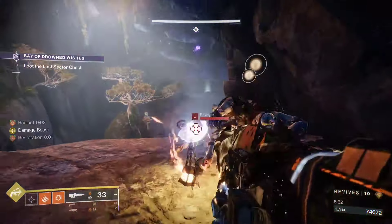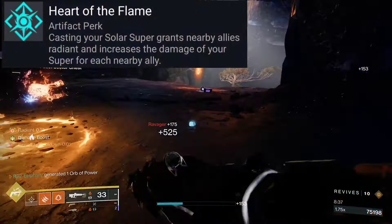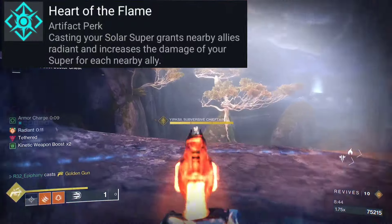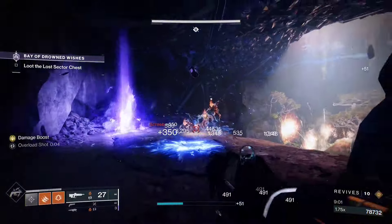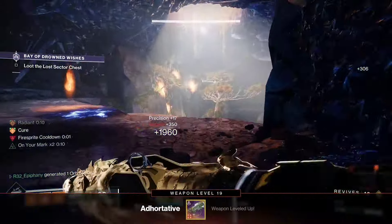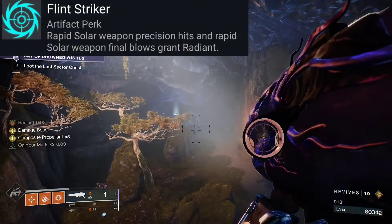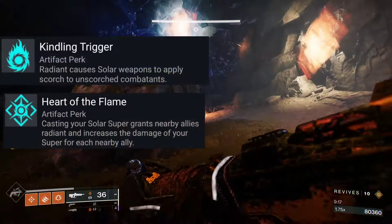Our next seasonal artifact mod is Heart of the Flame, which states casting your solar super grants nearby allies radiant and increases the damage of your super for each nearby ally — really benefiting you and your teammates' overall damage. Next is Flint Striker, which states rapid solar weapon precision hits and rapid solar weapon final blows grant radiant. This pairs well with Kindling Trigger and Heart of the Flame.